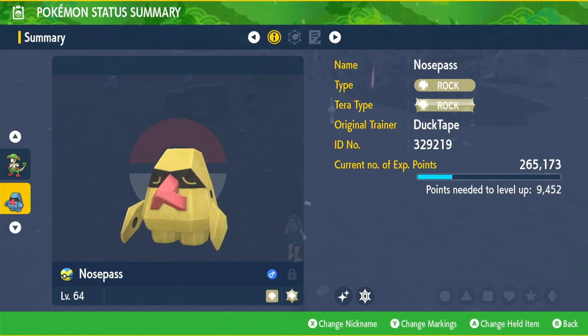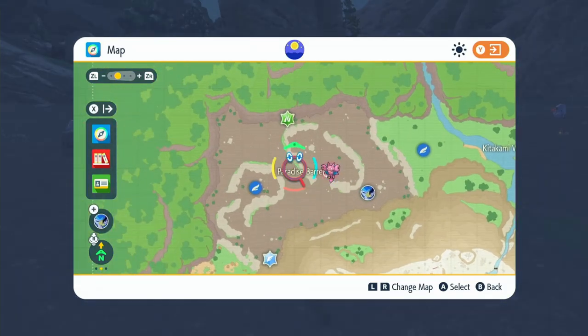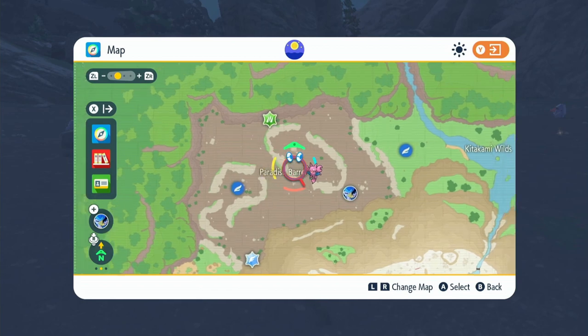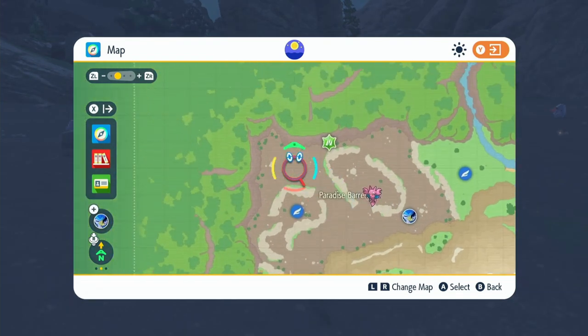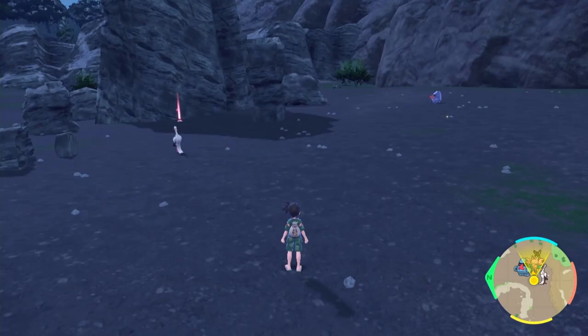I wasn't going to do all the shiny hunting until I found all the good spots, but I'm not going to refuse a shiny that just walks up to me. First thing you want to do is come right here on the map — it's the Paradise Barons area. Pretty much anywhere here, here, and here. Stay away from the patches with a bit more green on them, because Pseudowid and Bonsai will more likely spawn there.